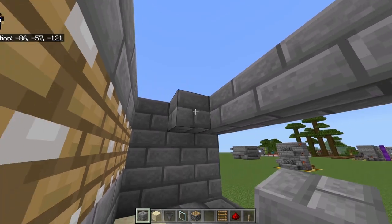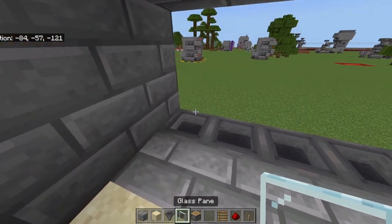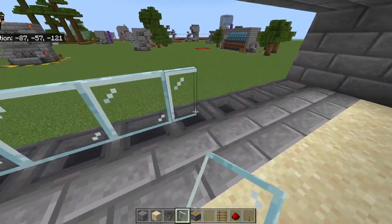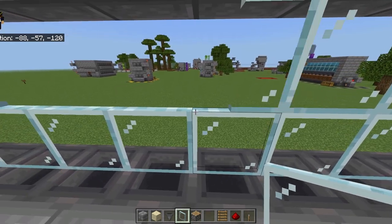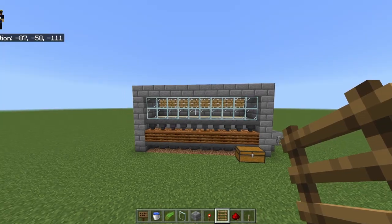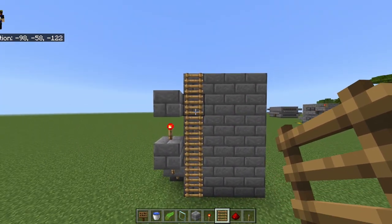Fix the ceiling by placing blocks across — one through ten — leaving the front portion open. Take your glass panes and place them on top of the hoppers, then seal it all the way across without accidentally opening the hoppers — you'll need to shift-place. It's a little annoying but once it's done, it's done. Finish placing the remaining three ladders on the left side for a total of six ladders.